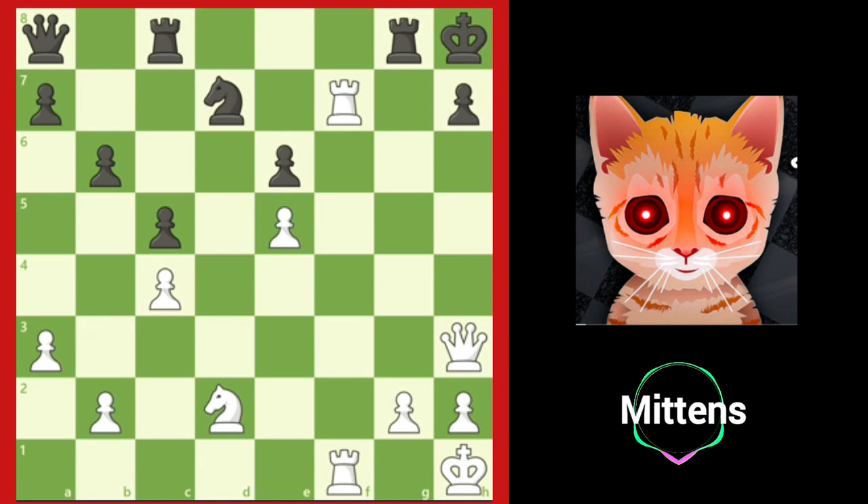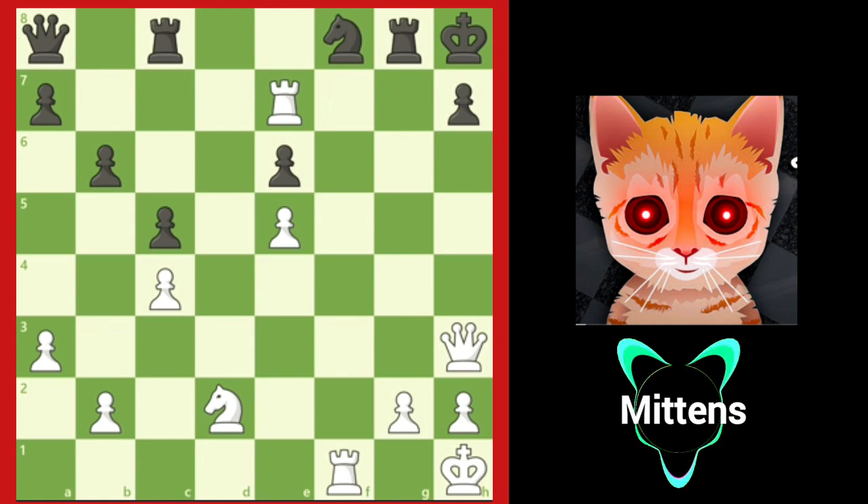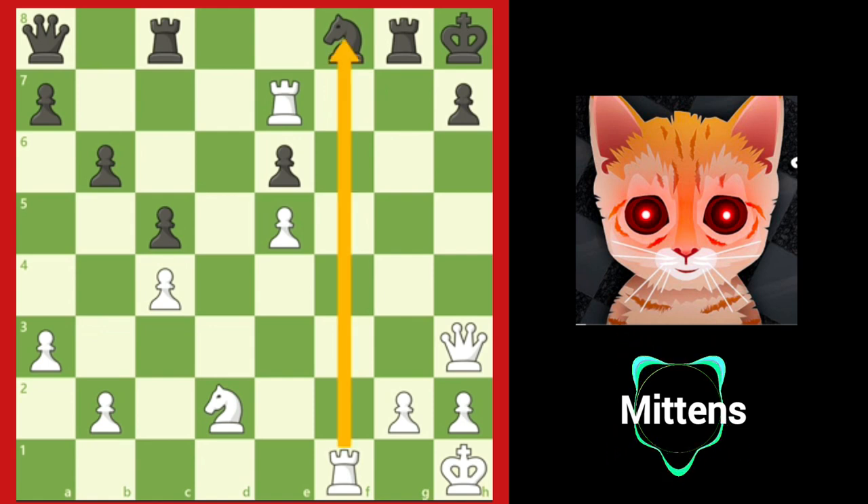For example, if black plays knight to f8, protecting the h7 square from checkmate, one strong idea for white is to play rook e7, threatening to remove the guard with rook takes f8 on the next turn and deliver checkmate. Black's passive pieces, all on the back rank, are no match for white's active pieces working together.